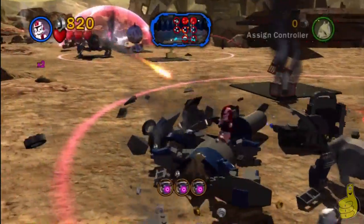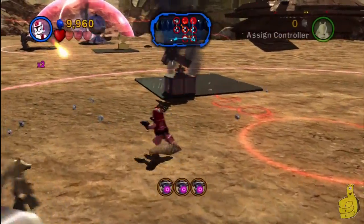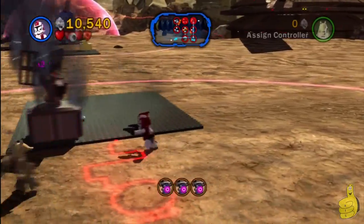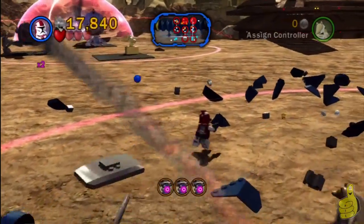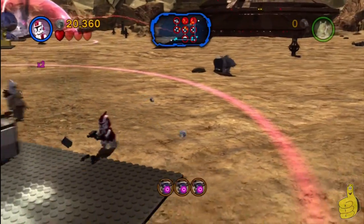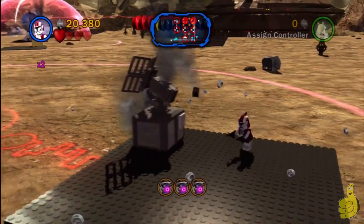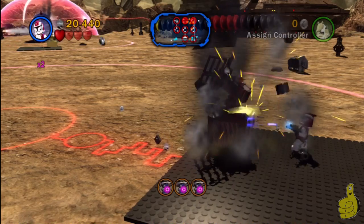There is a trophy — or achievement for you Xbox people — for commandeering 20 enemy vehicles or units. So once they go down on the ground, I suggest you jump on the back of them real quick and use them for at least a couple seconds, just so you can grind your way toward that trophy as you're playing through the level. At this point I'm probably at about 15 or a little more around that number. So if there's another RTS or I'm doing some of the ground battles after free play, I should have it no problem. I don't want to grind it at all, so I strongly recommend doing that every chance you get — but if not, it's not a totally big deal because you can easily grind that out later on.